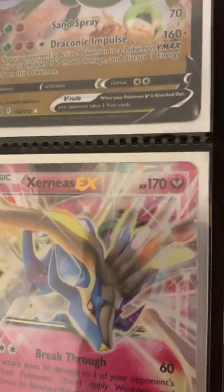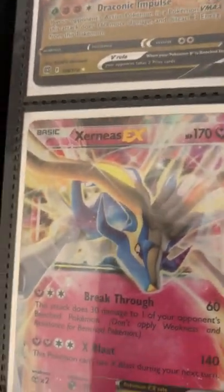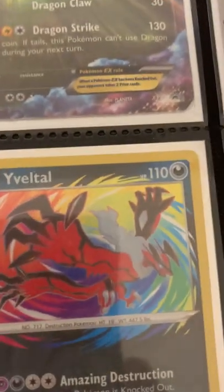On the next page we have a Flygon V, a Rayquaza EX, a Pokemon Ranger, a Xerneas EX, an Eevee Secret Rare, a Ditto VMAX, a Shiny Grimstone, and a Shiny Grimstone V.